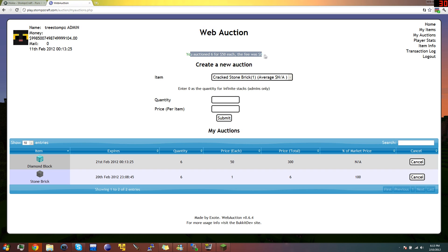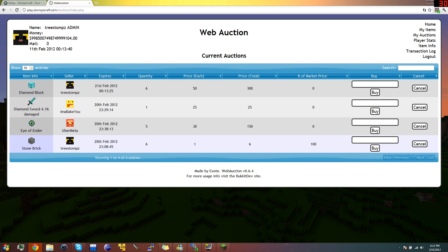You auction six for $50 each, and the fee was $0. Also up here it's really cool — it shows a picture, and it says admin because I'm an admin, and shows my money. If you go to Home, now you can see I'm selling Diamond Block. A lot of people are going to be using this, so that should sell pretty quick — depending on the price and the deal.